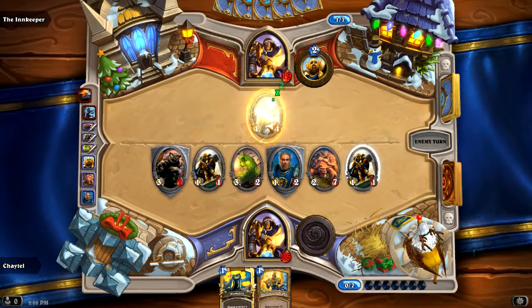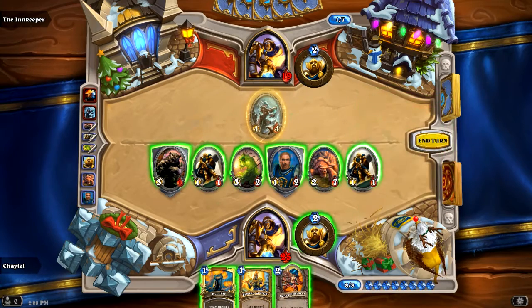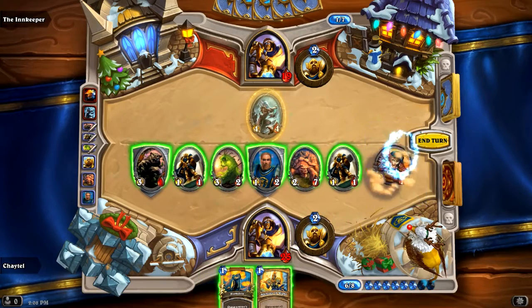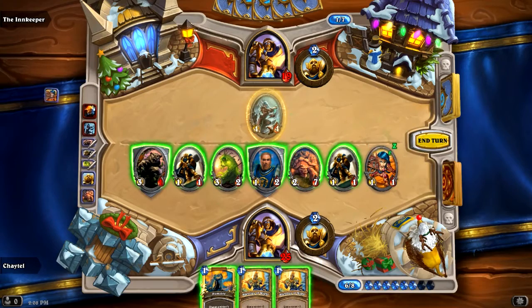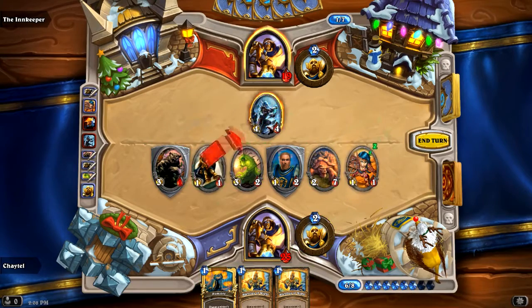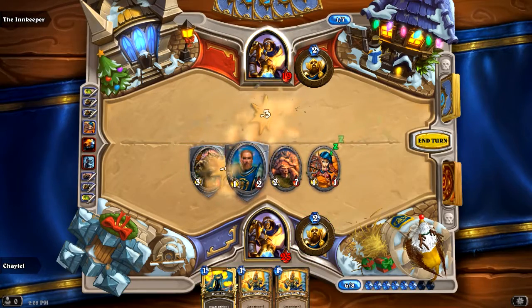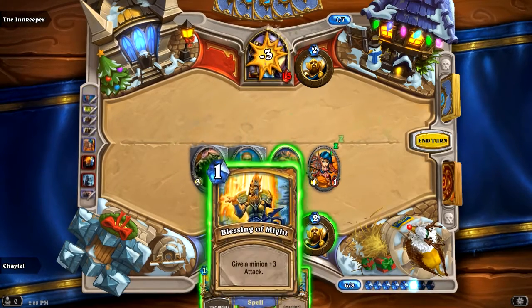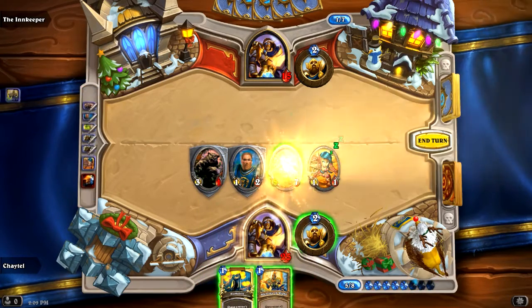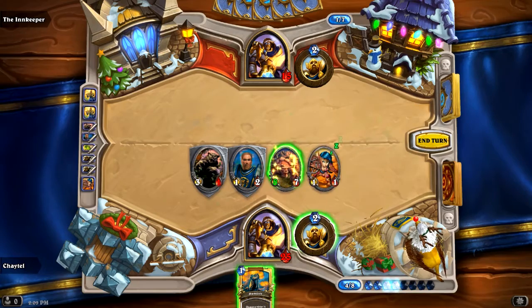I gave her Divine Shield - very nice. I'm going to play my Novice Engineer and draw a card. I like that card a lot. We're going to hit him with a crappy guy here to pop that Divine Shield off, then hit with that and that finishes it up. Now I'm going to use this Blessing of Might to bless my Oasis Snapjaw and give him three more attack permanently, so he's now at 5 attack. I've got another one of those, so why don't we make him an 8-7 creature now?